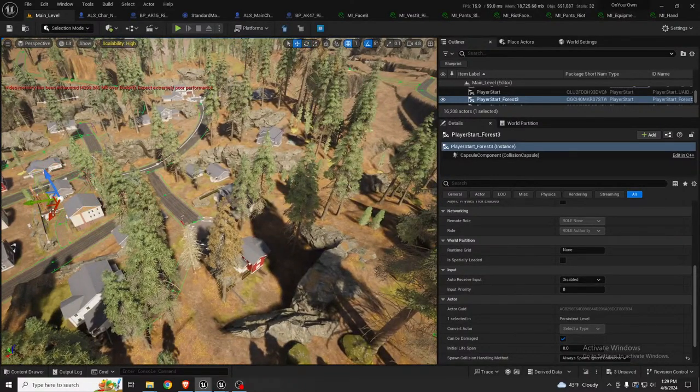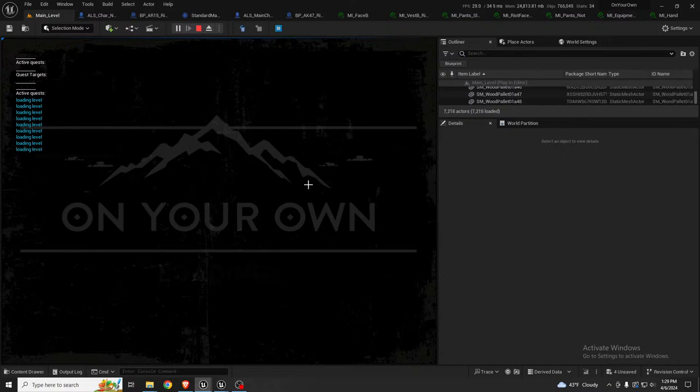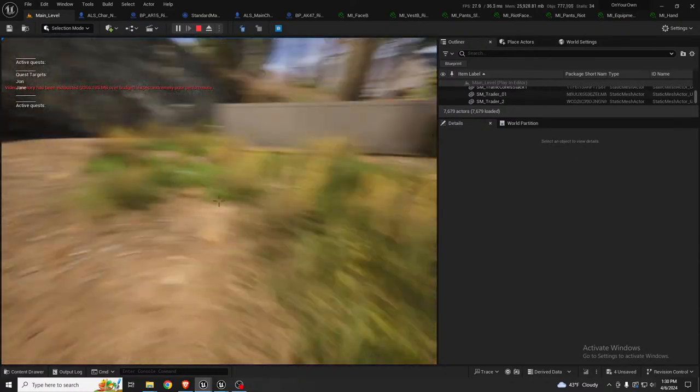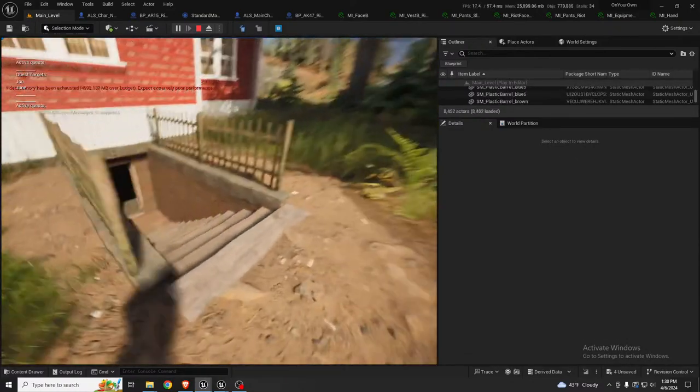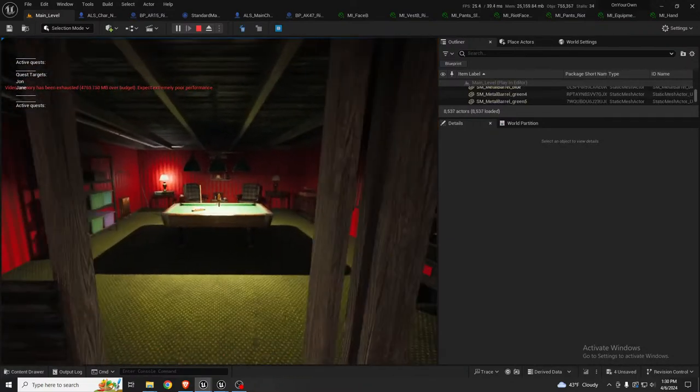Now let's move over here — remember I mentioned a basement a while back? Let's take a look. There's the entrance, and let's go into the basement and also look at that arcade cabinet I showed at the beginning.